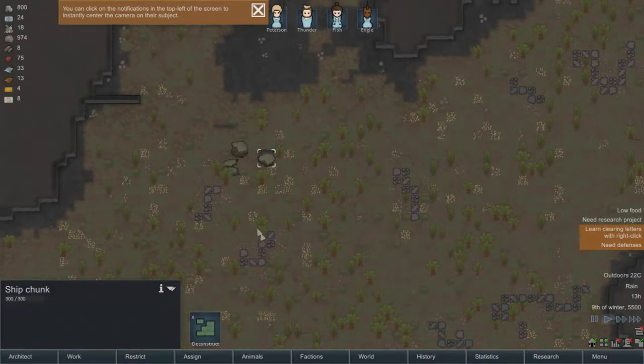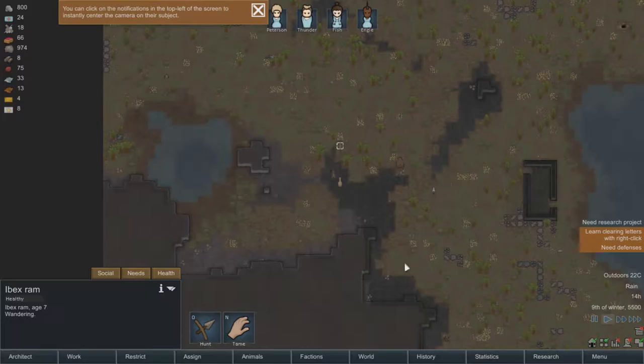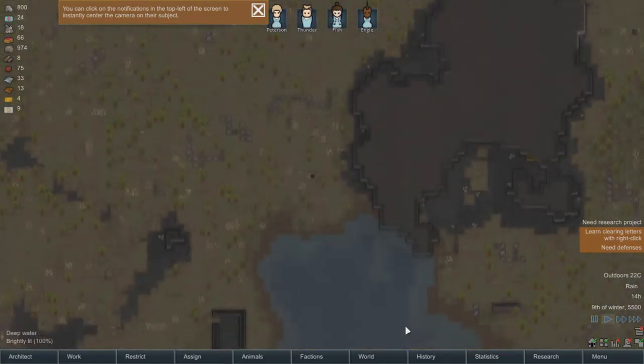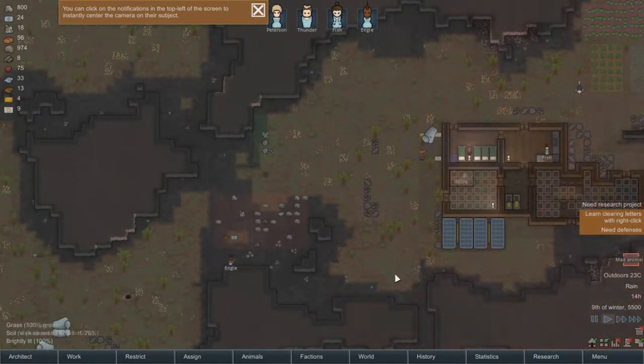These are the chunks of the ship that crashed. Whoa, what are you guys? Ibex. Uh-oh. Grizzly bear. Oh no. Maybe we should build a trap or something.